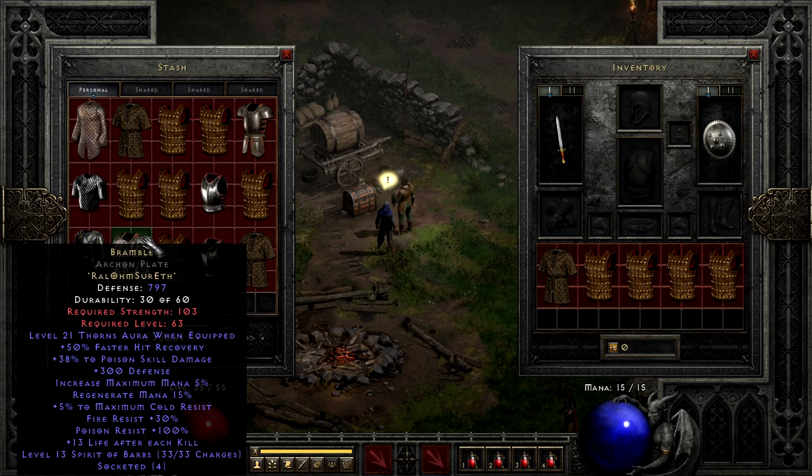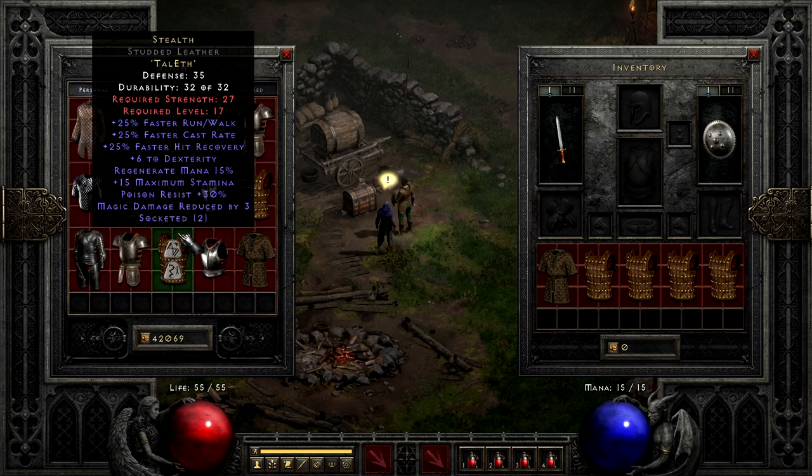With all those out of the way, we move into the realm of runewords I almost always make at least one of, starting out with the most obvious one: Stealth. Tal and Eth — this is one of the earliest runewords seasoned players make. It's super cheap, easy to make in Act 1 Normal. It comes with faster run/walk, faster cast, faster hit recovery, as well as a handful of other useful mods, especially given how low the cost of the runeword is. While there are some competitive low-level items, this is super consistent and useful for every class.